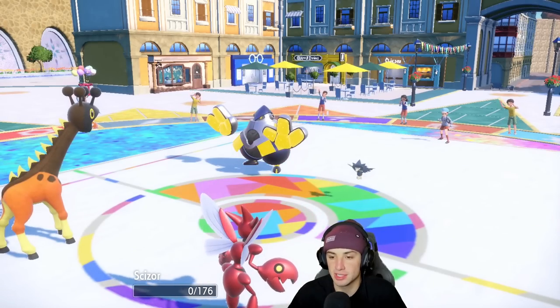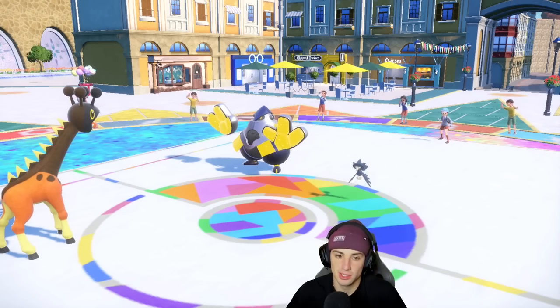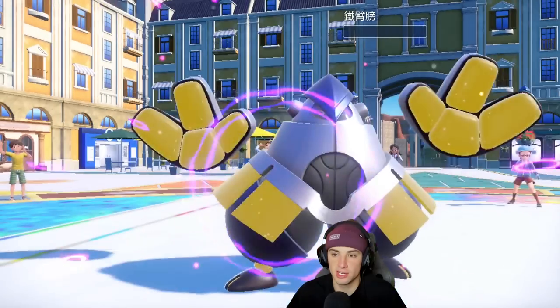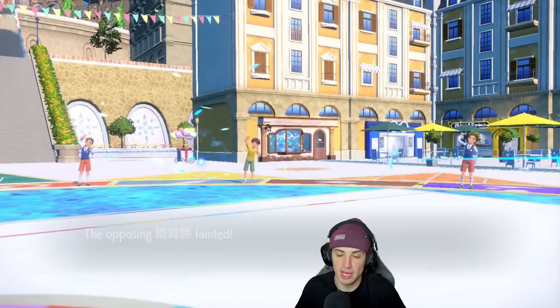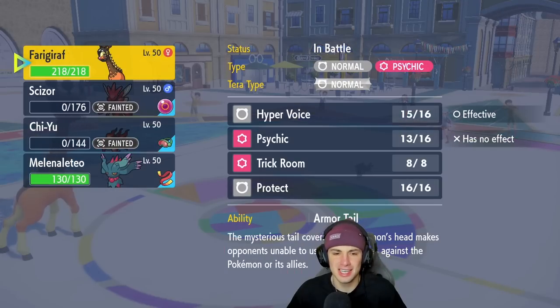I Bullet Punched right there because I knew Murkrow outsped me and was going to KO me with Foul Play. My Ferrigaraft takes out Iron Hands, and yeah — come on man, that's too easy! Wise words from LeBron James, ladies and gentlemen. Come on man, that's too easy. My favorite quote. But now they just Hyper Voiced, we're going to be able to pop a nice Moonblast, but our opponent cancels the battle. A winning record for today's video!